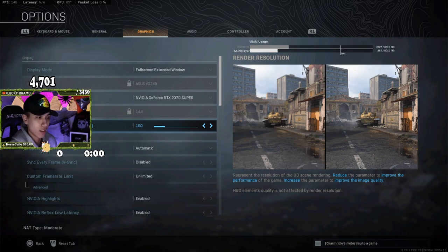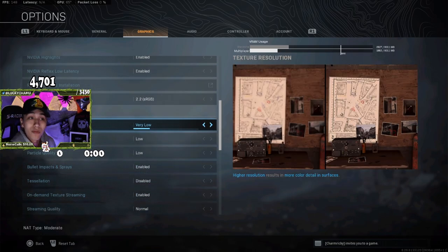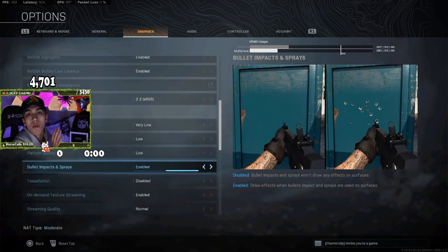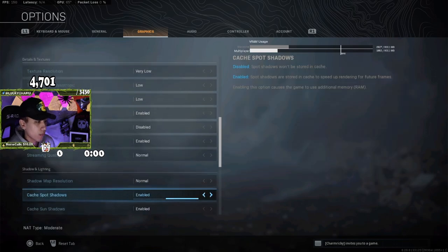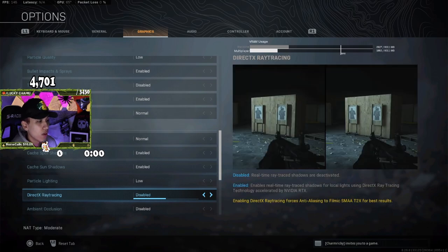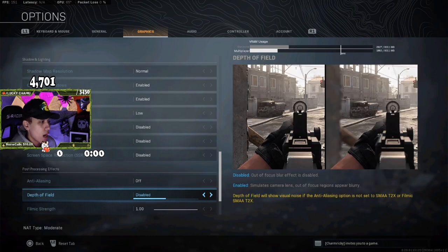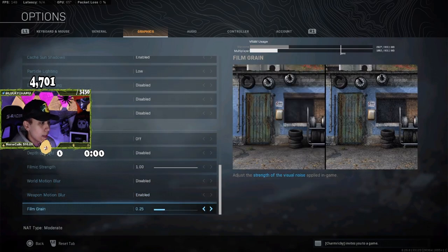Scrolling through the details and textures category: texture resolution — very low. Then low, low, and bullets and impact sprays enabled. That stuff has nothing to do with FPS; it's all preference. I have it enabled so I can see the hit markers and bullets. Going down: disabled, enabled, normal. Shadow map resolution on normal. Particle lighting — put that on low. Then disabled, disabled, disabled. Anti-aliasing — off. Depth of field disabled. Film strength at one. Motion blur — please disable weapon motion blur. And that should cover the graphics settings.